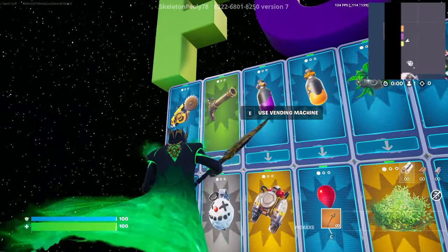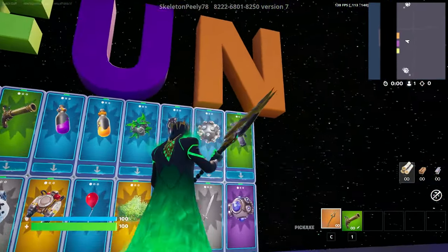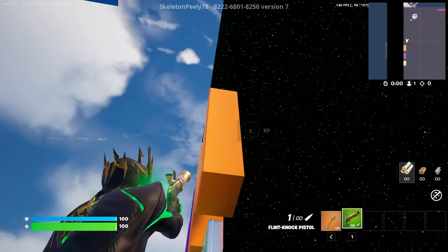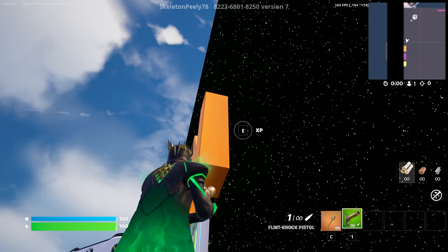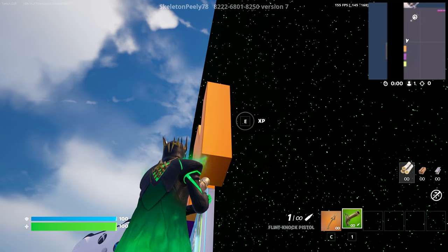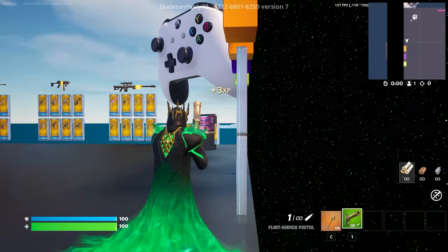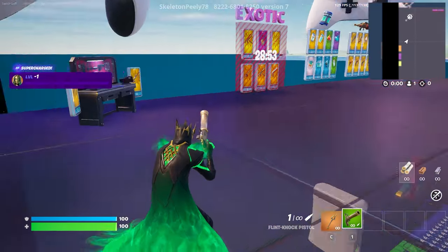Before you do that, grab this flint knock. Once you guys grab the flint knock, the button is going to be right over here — right behind the letter N. It's going to say XP. Click on the secret button and we should be teleported. We're going to start getting AFK XP right now.